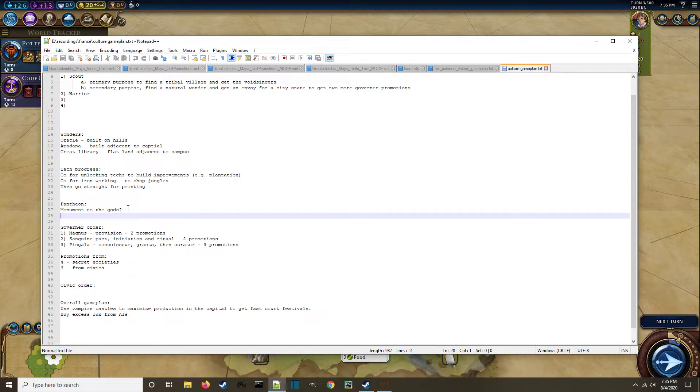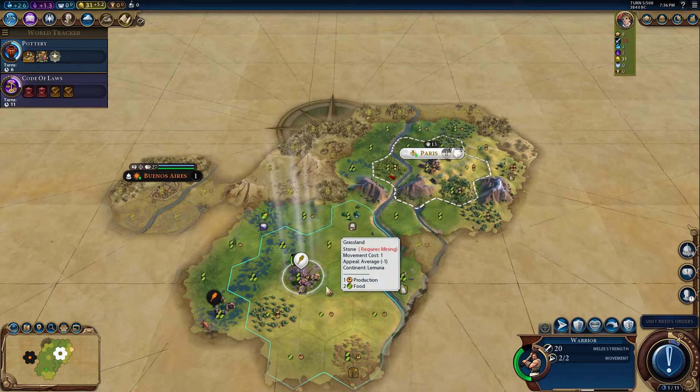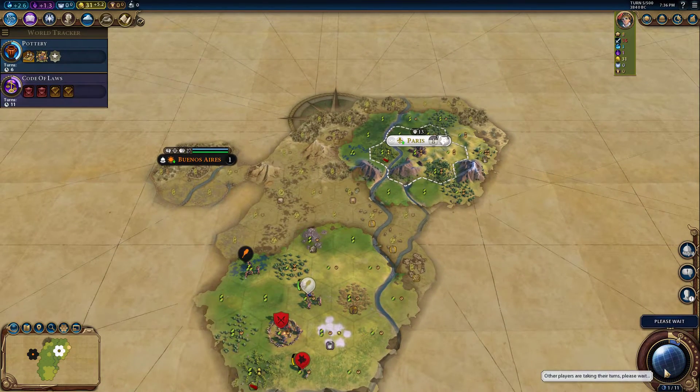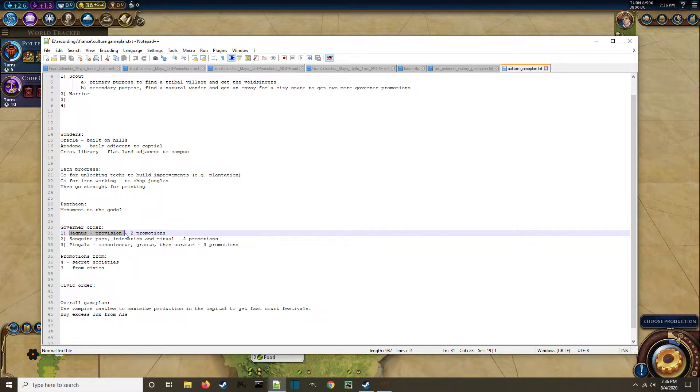For our pantheon, I thought about doing Monument to the Gods for additional production towards ancient and classical wonders, and I still may do that. With secret societies, the AI gets a ton of faith generation quickly and they always take Religious Settlements. After that, we're going right for Magnus for our governor, get Provision — two promotions there — then the Sanguine Pact for the free vampire unit, then Pingala all the way up to Curator as soon as possible.